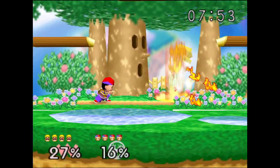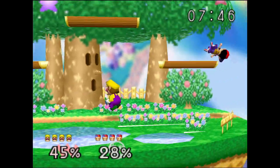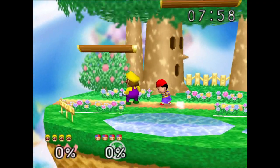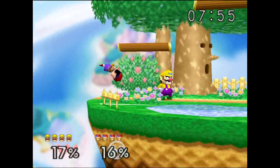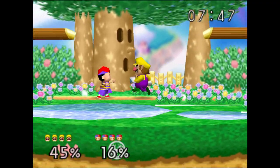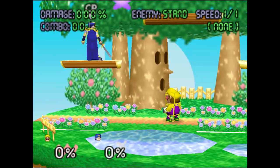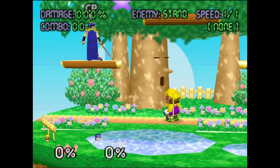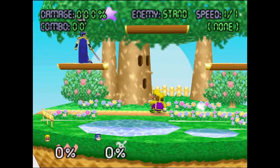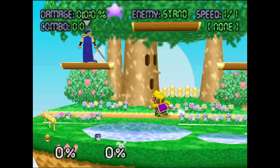Some changes to Wario: the bug where his turn animation was longer than intended has been fixed. Back throw now sends at a higher angle with increased knockback growth but decreased base knockback — these changes make it not quite as strong at low percents but it still takes stocks around the same percent, so it's a slight overall buff. Wario's dash attack got a much needed nerf — the distance traveled is decreased and active frames decreased from 24 to 15. It went super far, was active for a long time, and was strong. This nerf doesn't make it a bad move, it just makes it reasonable.